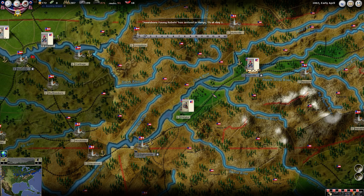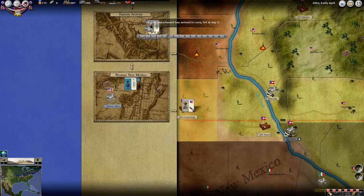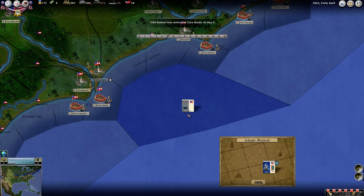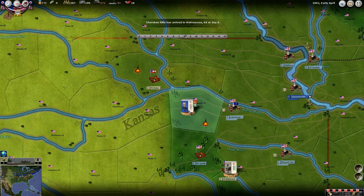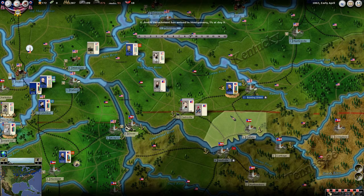Jonesboro Young Rebels. A division has appeared here in Clarksville. This detachment has arrived in Luna, New Mexico. Cherokee Rifle has arrived there. More force arriving down in Savannah, and it looks like they're definitely building this force up here in Clarksville.